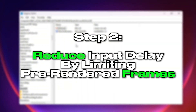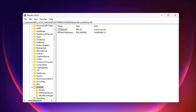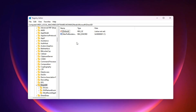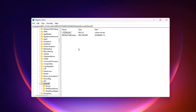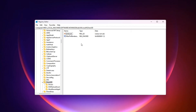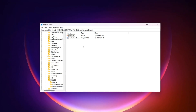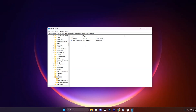Step 2: Reduce input delay by limiting pre-rendered frames. Another hidden registry setting that can silently ruin your competitive performance controls how many frames your system prepares before showing them on screen. Normally, Windows and your graphics driver may pre-render several frames to keep gameplay stable, but this extra buffer adds a slight delay between your actions and what you see. In fast-paced shooters or competitive games, even a small delay can throw off your aim, reaction time, and overall control. By changing this value, we're telling Windows to keep that buffer as low as possible, allowing your system to process and display frames almost instantly for a more responsive feel.